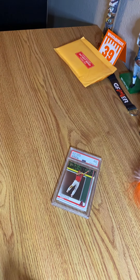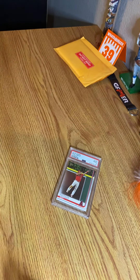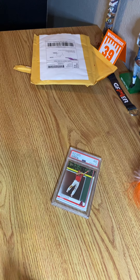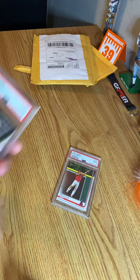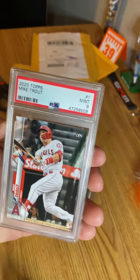And then the second one. You probably know who the player is, but the question is — oh, it's not a bonus pack, he just double packaged it. So the second one is another Mike Trout. But what year could it be? It is the lovely year of 2020. So that's a PSA 9 Topps 2020. I'm excited about that one. I like it.